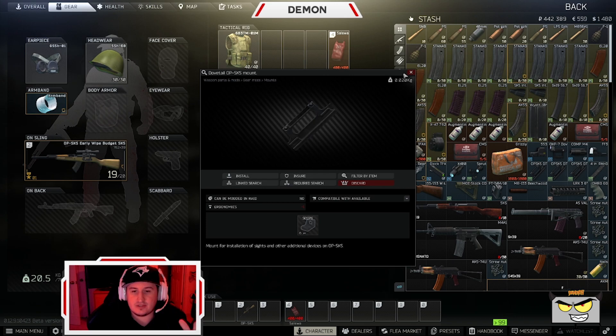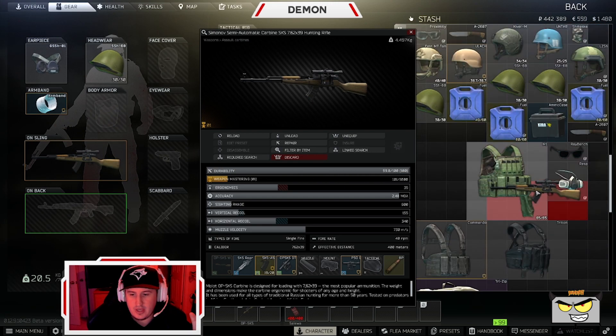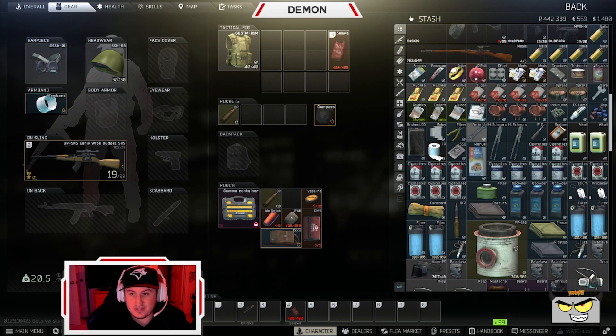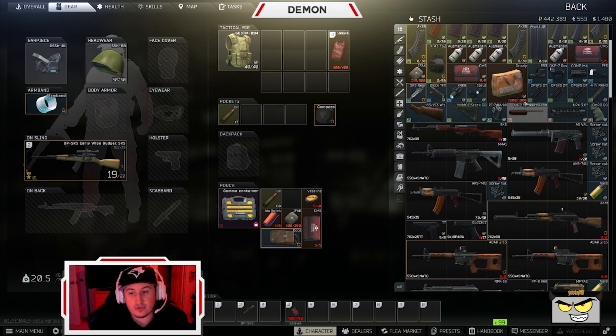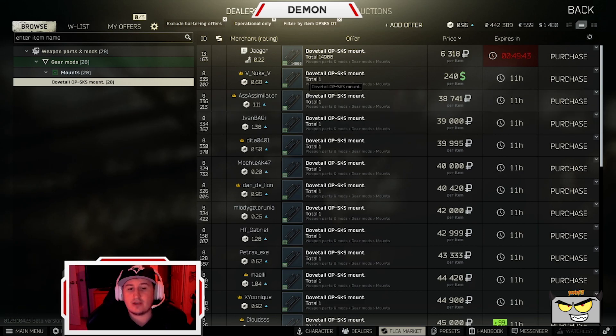One of the problems with running the SKS is this little thing right here — the OP SKS mount. In order to put something like a PSO scope on, you need to have an OP SKS DT mount. The other problem is they're pretty expensive right now because higher level players know the OP SKS is the meta weapon. The dovetail mount goes for around 38 to 39,000 on the flea market. Unless you have Jaeger Level 2 unlocked, where you can buy it for 6,318, at Jaeger Level 1 you have to pay like 40k for this item.